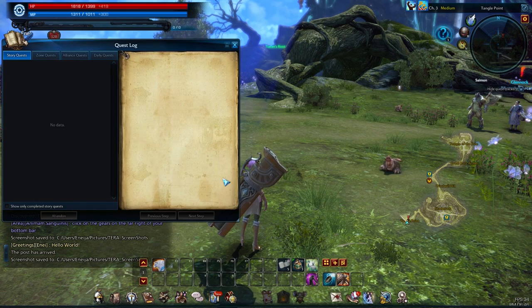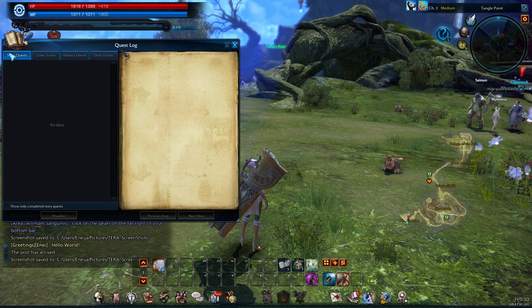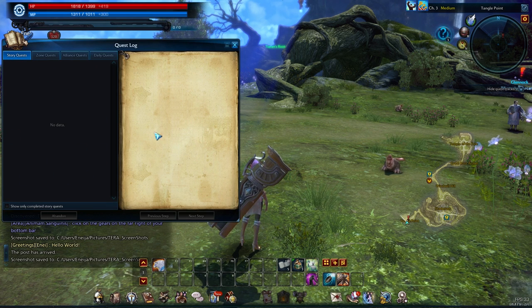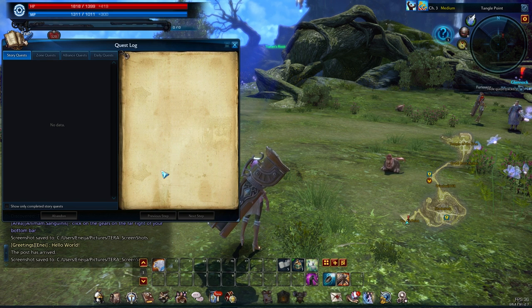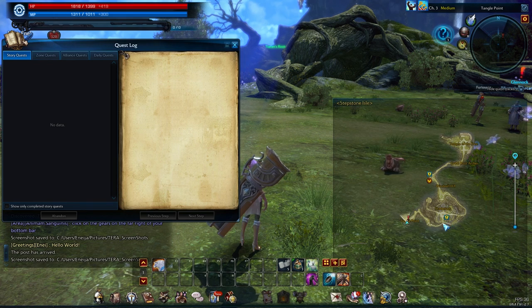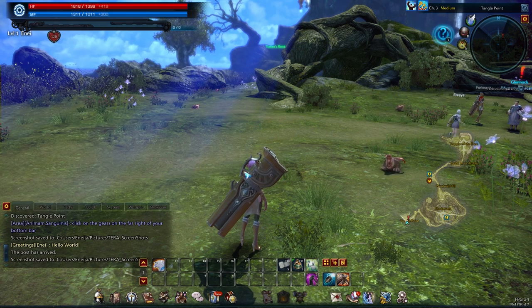Then you have your quest log — you can hit L to get to that. It has all of your quests, as well as zone quests, alliance quests, and daily quests. Within this space you can find information about the quests you're working on, what step you need to go to next. It can give you a point on your little mini-map to show you where you need to go in order to complete the quest. It's very helpful.